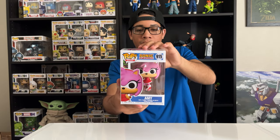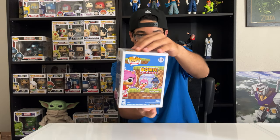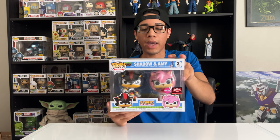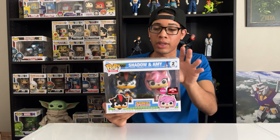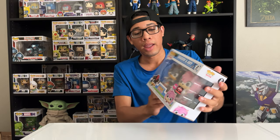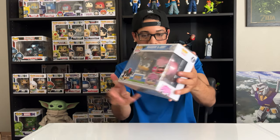Next up, Amy Rose — one of the newer characters. This is the first Amy Funko Pop. They're introducing more characters to the Funko Pop set, so yeah, pretty happy. I was pretty excited to pick this one up. And she's actually in a two-pack, which we're going to get into in a second. Here's Amy the Hedgehog. And here is that two-pack — it's another TargetCon 2024 exclusive. This two-pack comes with Amy in a different pose, thumbs up, and Shadow in another pose. Both flocked. This is probably one of the best two-packs they've made out of the whole collection. Love it.